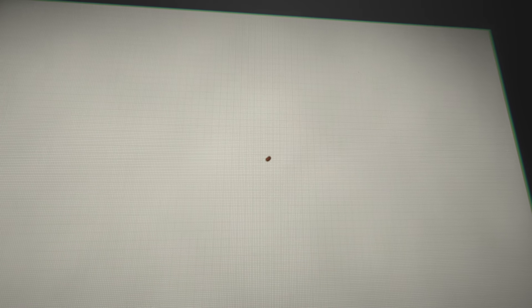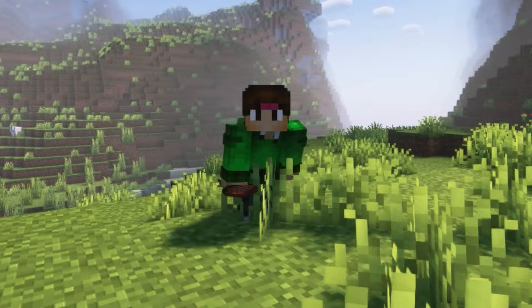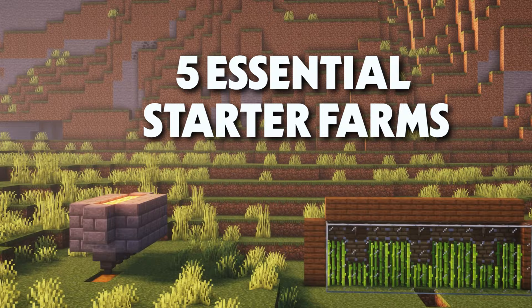Food, fuel, blocks, iron, sugarcane. These five resources are essential to start with properly, and these five simple farms can produce them.